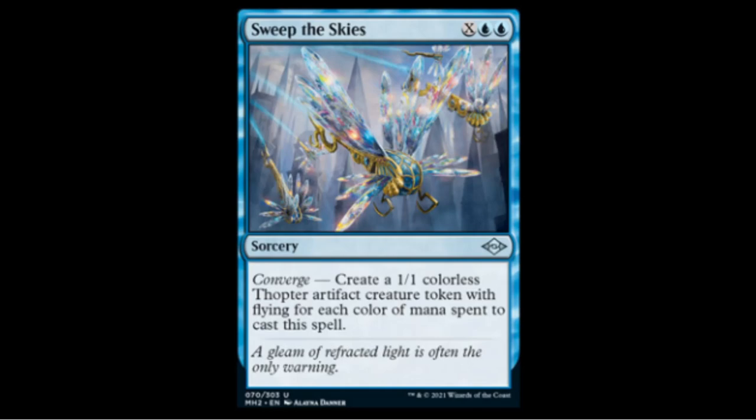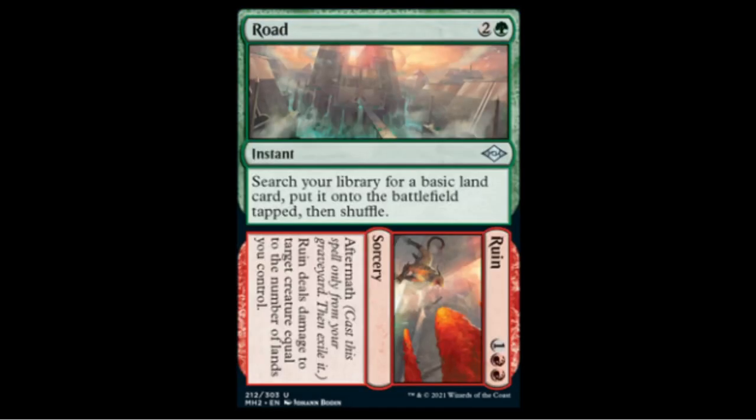Road to Ruin: Road is a green two colorless — search your library for a basic land and put it onto the battlefield tapped. Ruin deals damage to target creature equal to the number of lands you control for two red and one. Red-green isn't a big staple in Modern, both sides cost three, and it fetches basic lands which most Modern decks don't run many of — probably only draftable or an EDH fun card.